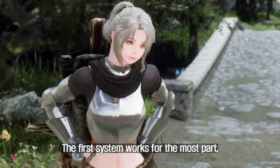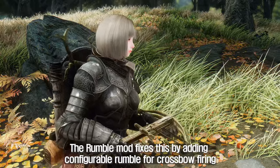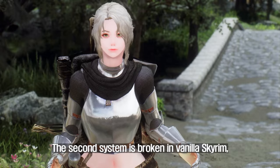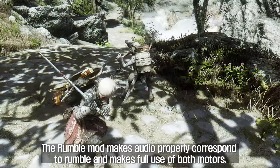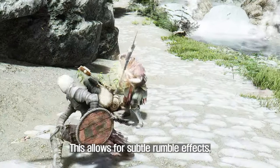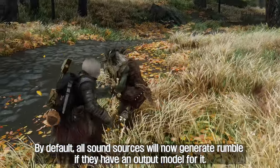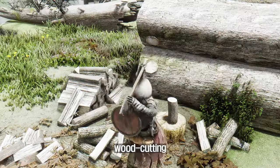The first system works for the most part, except for crossbows that lack rumble effects and are considered a melee weapon during hit effects. The Rumble mod fixes this by adding configurable rumble for crossbow firing and removing the hit effects for melee weapons. The second system is broken in vanilla Skyrim, as rumble with this system is almost always on, even for the quietest of sounds. The Rumble mod makes audio properly correspond to rumble and makes full use of both motors, allowing for subtle rumble effects that significantly improve weapon swings and spellcasting. By default, all sound sources will now generate rumble if they have an output model for it, including Foley sound effects such as drawing and unsheathing weapons, reloading crossbows, wood cutting, and mining.